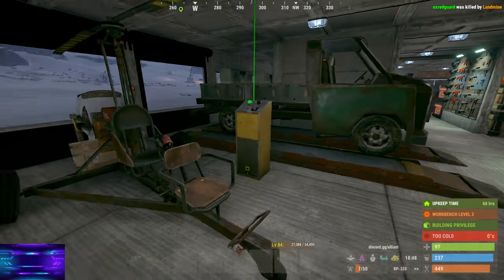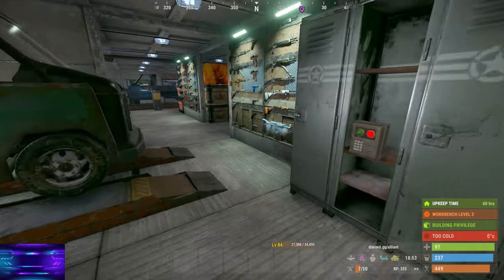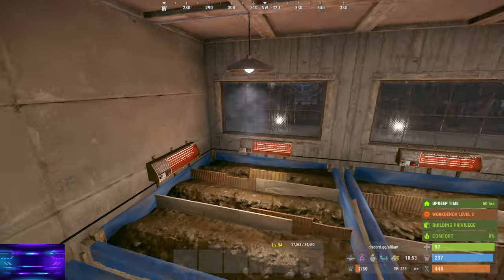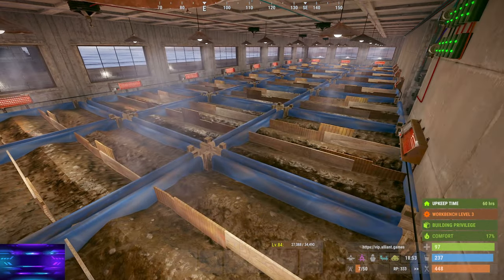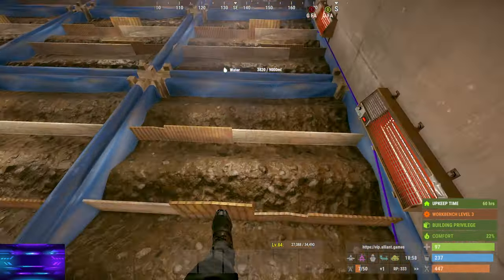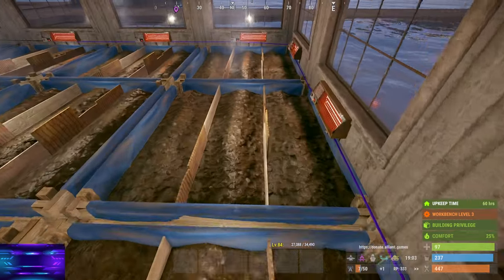Usually this area is closed off and I'd have vending machines in the front, but I decided to put in another carbine so you can bring in the helicopter. As for the farm back here, how much cloth or berries can it produce? I got 386 per planter, and there are three by eight planters — three times eight equals twenty-four. Three hundred eighty-six times twenty-four gets close to nine thousand two hundred sixty-four cloth.